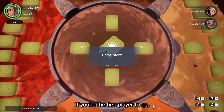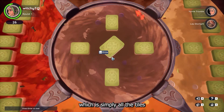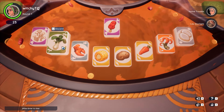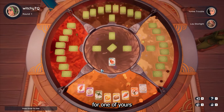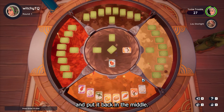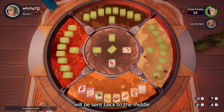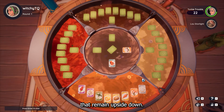If you're the first player to go, you'll need to pick a tile from the center — which is simply all the tiles upside down in a stack so you can't see what it is from the middle of the pot. You can then decide to trade the tile you picked for one of yours, or discard it and put it back in the middle. Any tile you decide you don't want to keep will be sent back to the middle as a discard, along with the main stack of tiles that remain upside down.